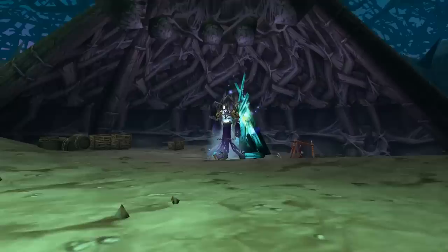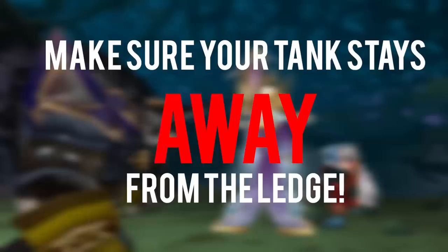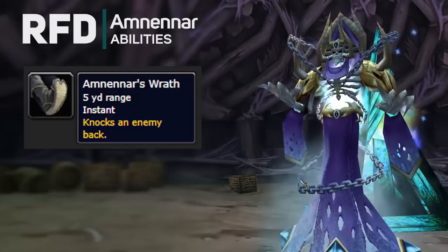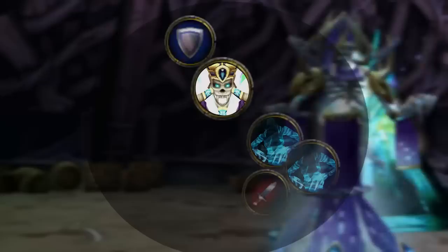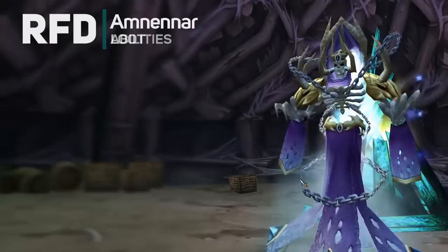Keep traveling upward to face the final boss, Amnennar. The most important ability your tank needs to be aware of is Amnennar's Wrath, which will knock your tank back. A knockback plus a giant mountain means your tank isn't going to have a good time if they're positioned poorly. Their back needs to face the tent so he doesn't go flying. The next important ability is the frost specters he summons — have a DPS prioritize these adds so they don't beat up on your healer. Lastly, Amnennar casts Frost Nova that your healer should dispel on the off tank so they're not rooted and unable to grab those additional adds. Amnennar drops leather gloves, a mail chest piece, cloth robes, and a plate helm.